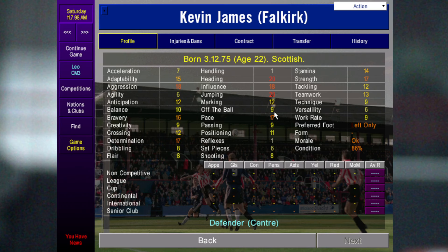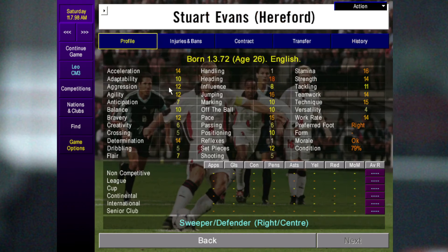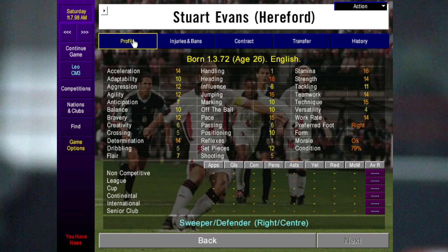Kevin James at Fullcock — as you can see he's already awesome: very quick with 17 pace, high strength, high heading, and high jumping. Next is Stuart Evans at Hereford, a really cheap one that you can always sign because his value is only 7k, so you can get him right off the bat. He has very solid attributes and performs well.